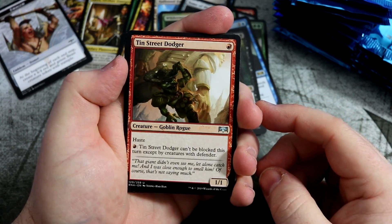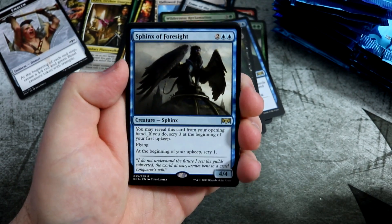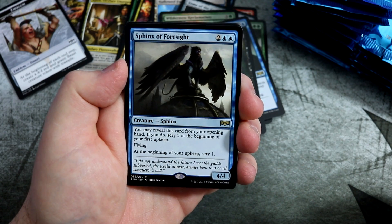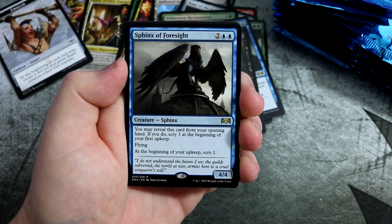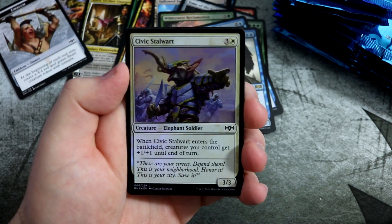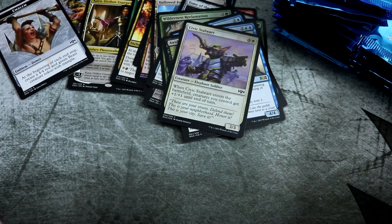On to the uncommons. Tin Street Dodger. Sphinx of the Guild Pact. Clan Guildmage. And we get a very nice Sphinx of Foresight. Of course it's blue — I love it. But the ability to scry three potentially at the beginning of your upkeep is brilliant. Scry one gets that faster action there. Flying 4-4-4-4. Very, very nice. Grawl Guildgate. And another foil — Civic Stalwart. Go in the nice pile there.